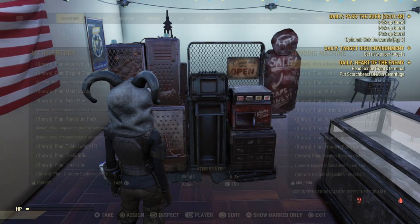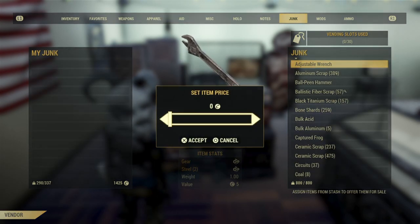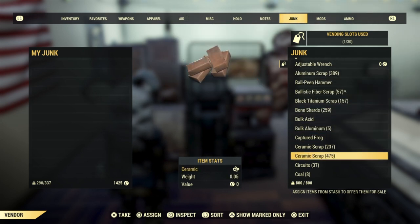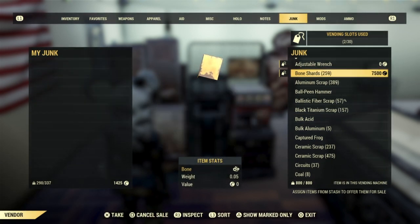Once you get that done, go to your vendor. From there, place down a junk item — you can make it zero or any number you want. Then go to your bones and do the same. You want to assign these two items to your vendor.